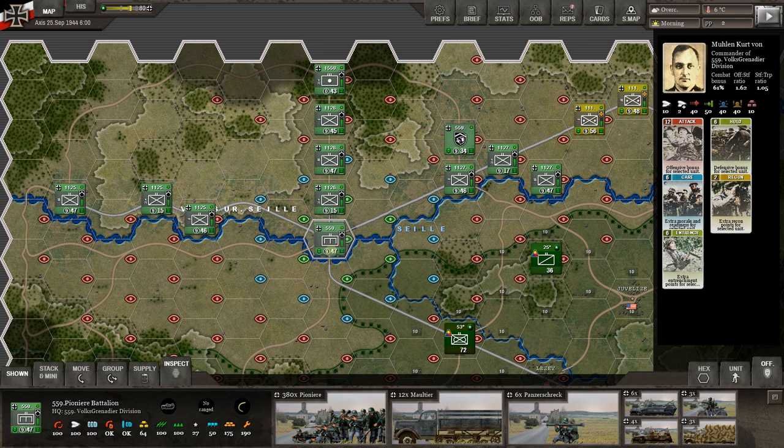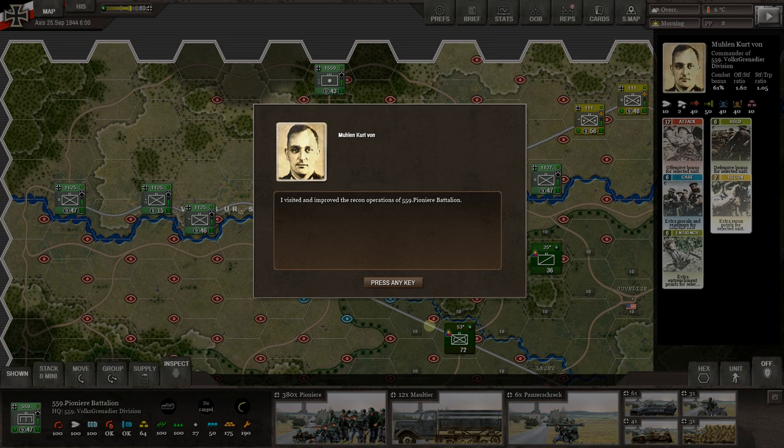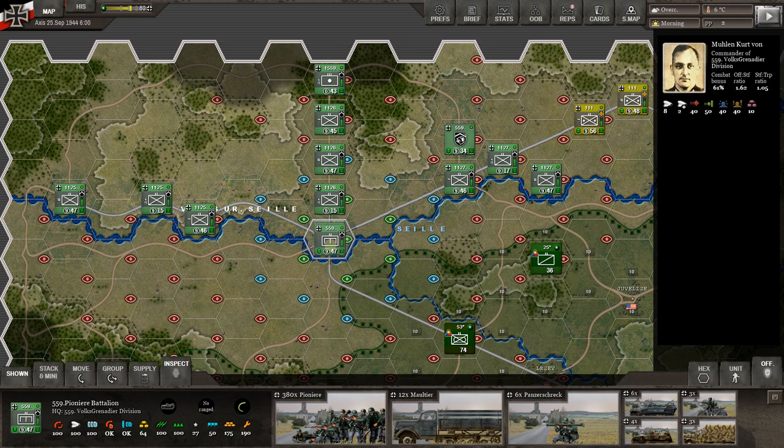What's the deal with pioneers? They can fix bridges, blow bridges, and they're also infantry soldiers — just not quite as good as other infantry in the game. So let's play the recon card on them. Play card — now you need to select a unit: the pioneer battalion. Play the card on that. Now they've been given the extra recon operations — the 559th pioneer. Excellent.